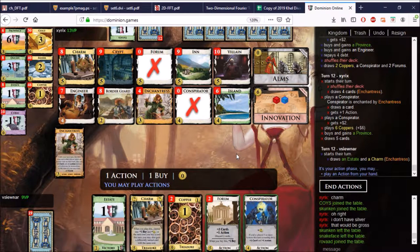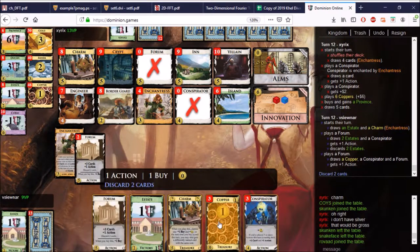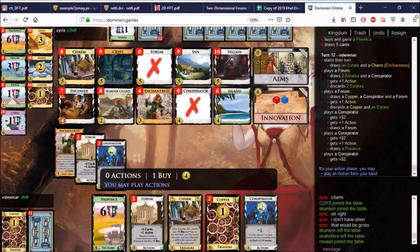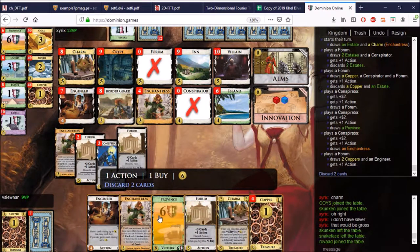He had a bad turn. My plan with the two Engineers was to empty the Islands. Let's get rid of these two. Now we can start playing Conspirators. Wait — I can't empty the Islands. I can do the first Engineer for Border Guard, trash it, gain Island, then play the other Engineer to gain two more Islands — that's three Islands. Then I don't have money or buys to do it. Never mind, it doesn't work. Everybody keep calm.